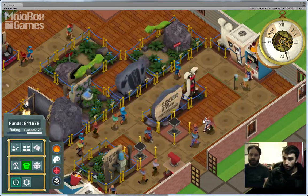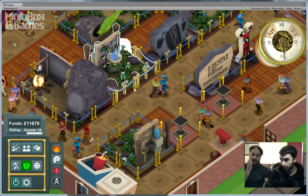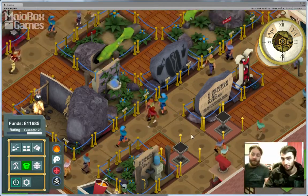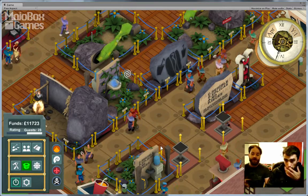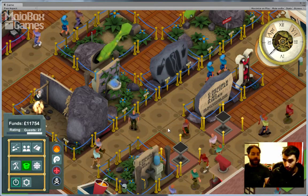So we'll just show you the fakes that we've got so far for the History category. The Fountain of Youth is a fake that makes your guests want to go to the toilet, which means that if you place a toilet nearby you can rack up the price of that toilet and they'll happily pay for it.